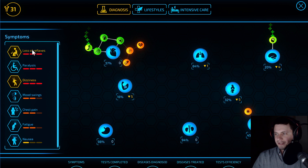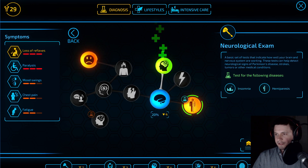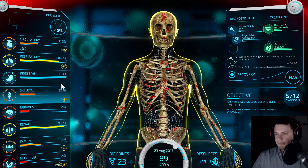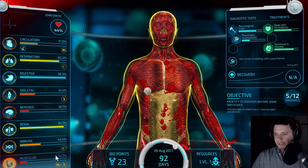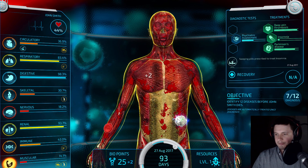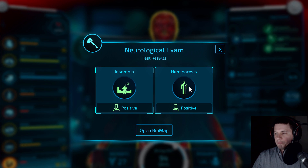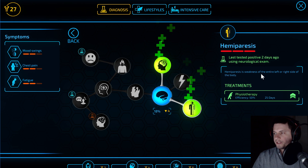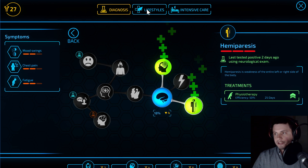We need to prepare for our neuro regeneration. He's also struggling with the muscles — his muscles are actually completely giving up. He has insomnia and hemiparesis. Wow, I've never even heard of this — let's look it up. Hemiparesis is a weakness of the entire left or right side of the body, and it's usually treated with physiotherapy. That's very interesting — I didn't even know that. Let's give him some muscle treatment — anabolic steroid therapy. We're going to basically inject him with steroids and this will cure his muscles.